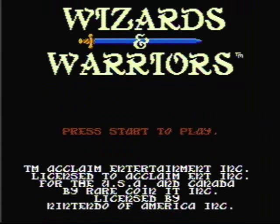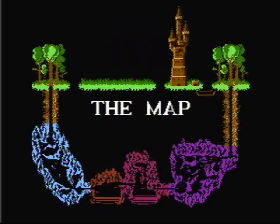The story of the game is pretty simple. Malkiel, the evil wizard, has kidnapped the princess, and our hero, Kuros, must go out and save her.